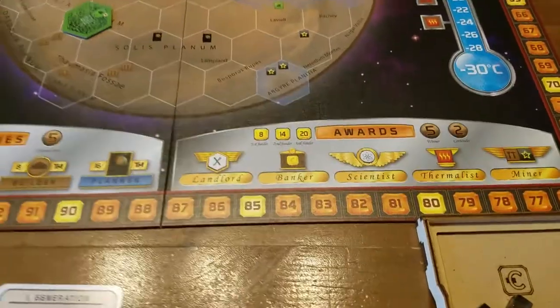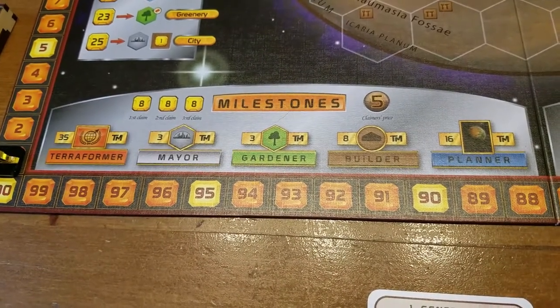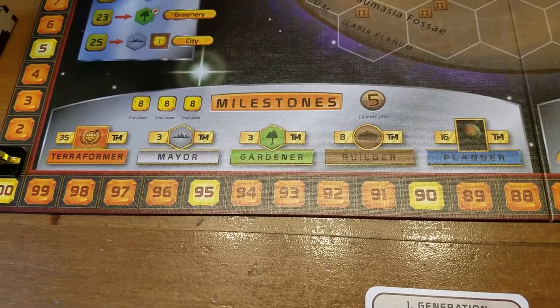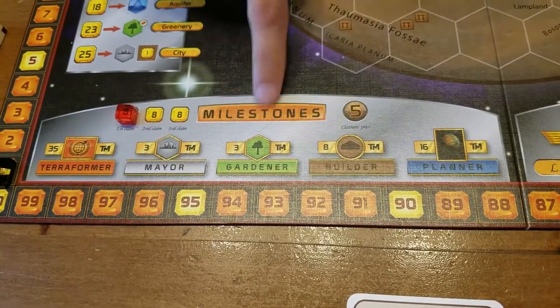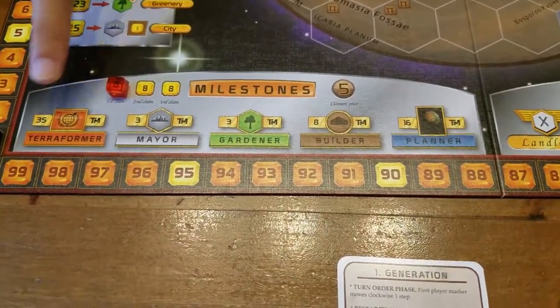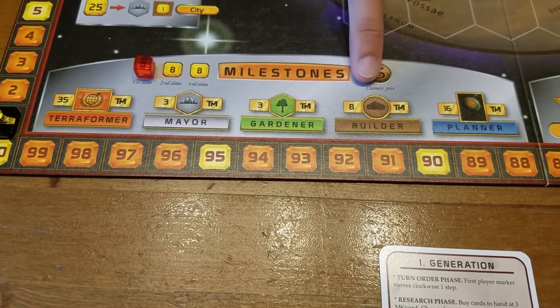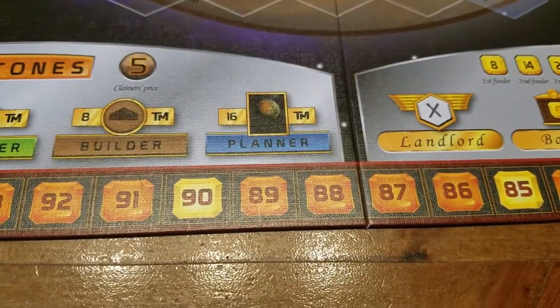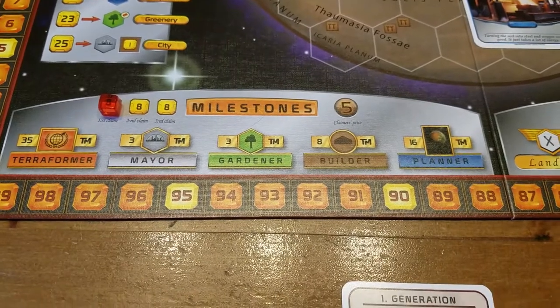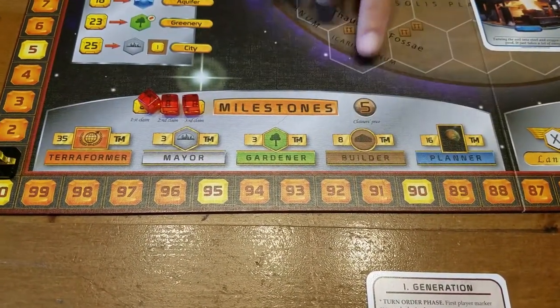On the board you have milestones and awards. As an action you can claim a milestone by paying 8 ME and placing your marker. The five milestones are: Terraformer — reach 35 points on the victory track; Mayor — claim three cities on Mars; Gardener — claim three greeneries on Mars; Builder — play eight cards with the building tag; and Planner — have 16 cards in hand. Only three milestones total can be claimed across all players. Each claimed milestone is worth five points at end of game.